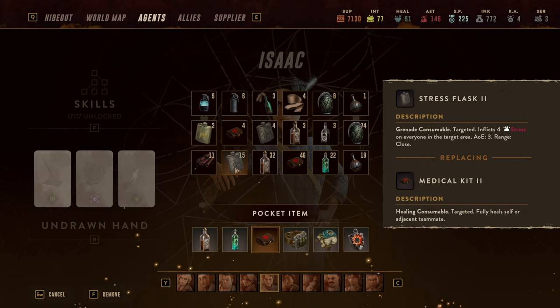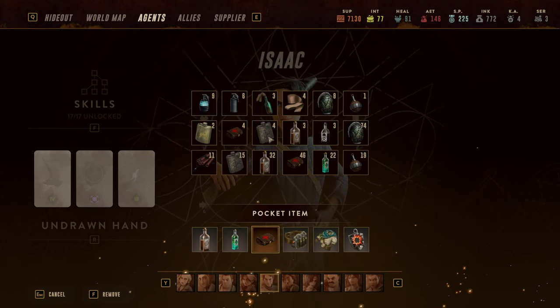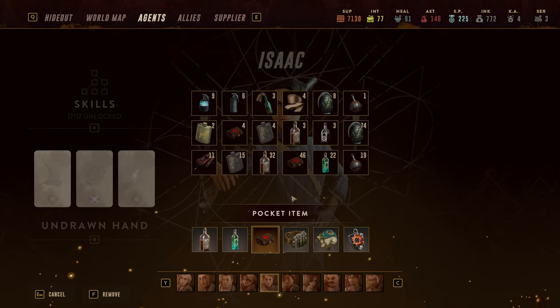For debuff items, stress flasks could work very, very nicely — but also fire bombs, electricity bombs, and similar items. This accessory gives him the option to do more than just damage dealing and essentially be a bit of a crowd controller.